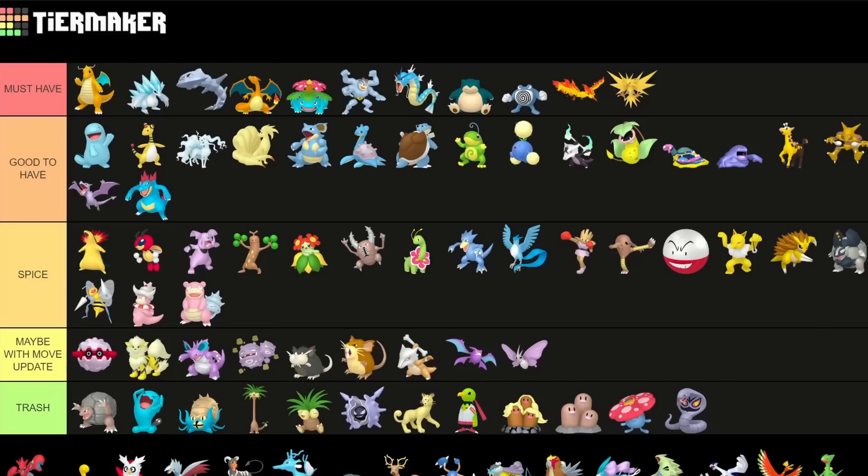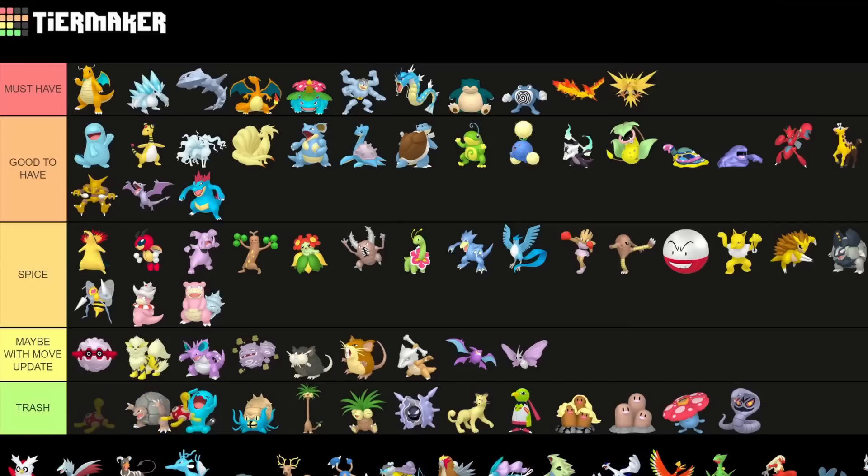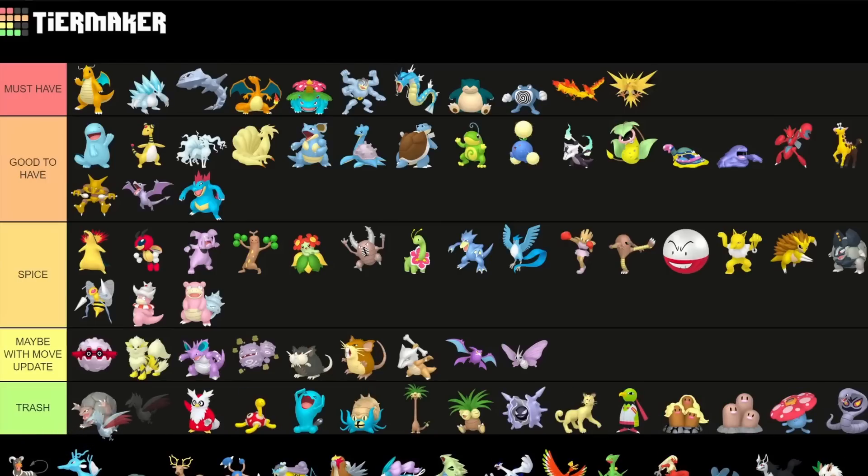Scizor is definitely a Pokemon that is decent to have — especially for raids it's one of the best Bug type attackers, really really good there. You can also use it for Steel typing but Steel typing is rarely used. For PvP it's decent in Ultra and Great League as a Shadow Pokemon. Shuckle is trash, same as Delibird. Skarmory was decent but now it's even worse, and as a Shadow variant you never really want to use this one as a Shadow.